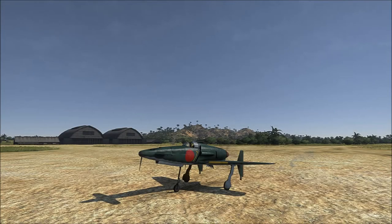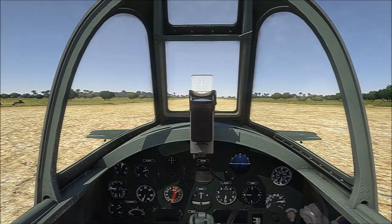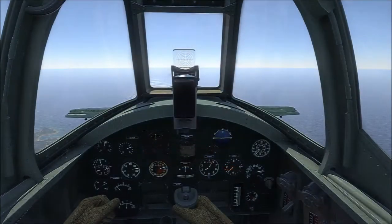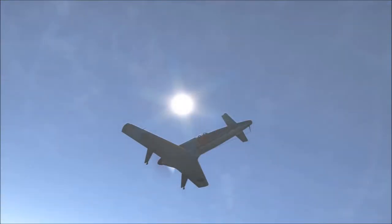Hello and welcome back to War Thunder. Today we're going to take a look at the J7W1, a Japanese 6.0BR aircraft. I do like this aircraft, however it has a few problems. It was designed as a high altitude, high energy interceptor — basically a bomber interceptor carrying four 30mm cannons. I really like these kinds of designs; it's a pusher aircraft design.